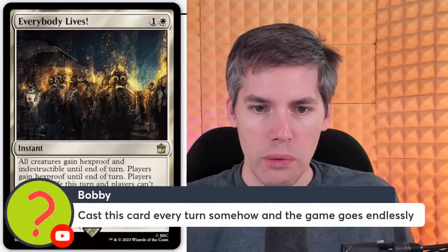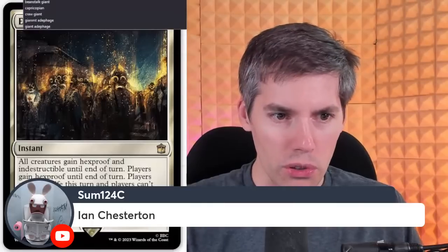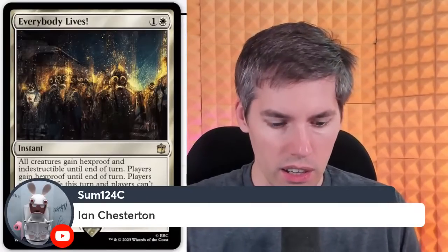They're giving white more resources here. Okay, the text box looks weird — the justification of the text. It looks like it was a custom card, to be honest. The font is weird. Look, there's so much space over here — honestly it looks custom made. Cast this card every turn somehow and the game goes endlessly. We got Ian Chesterton — it's a white two-generic 2-3 Human Scientist. Science teacher. Each Saga spell you cast has Replicate. The Replicate cost is equal to its mana cost.